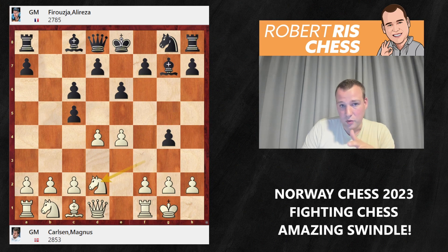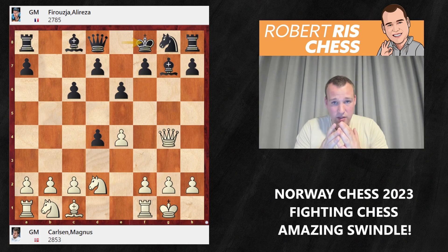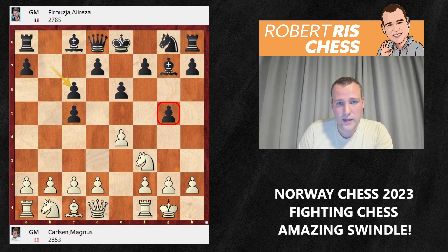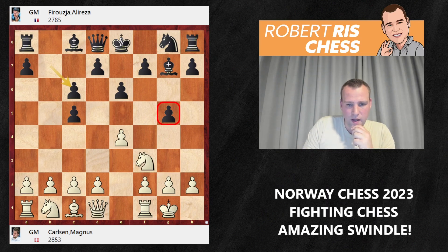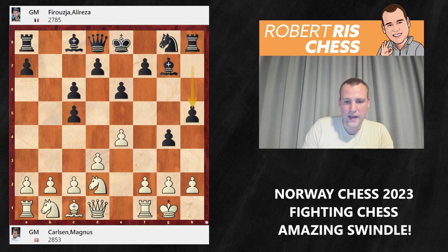Is white able to take advantage of the g5 weakening? Not easily. An attempt like d4 — giving up the pawn to open the bishop's diagonal — can be met by g4, and after the knight moves, things become very unusual. Magnus instead opts to keep it closed, playing d3 to hit the g5-pawn. Black responds g4, the knight retreats to d2 — not an ideal square — and after h5 protecting the pawn, the knight comes to b3 hitting c5. Black plays d6.